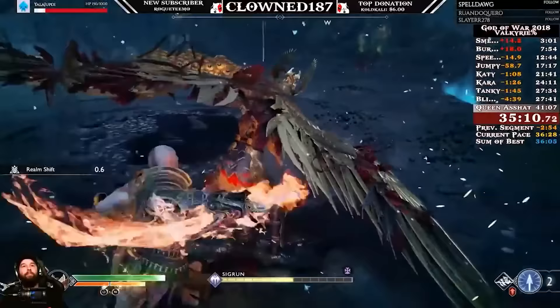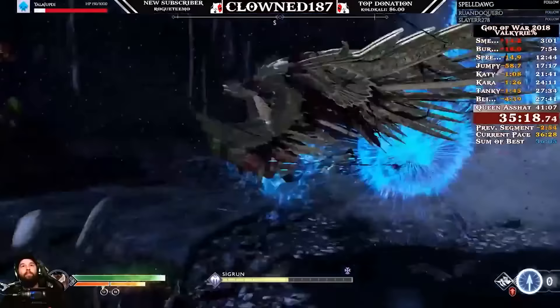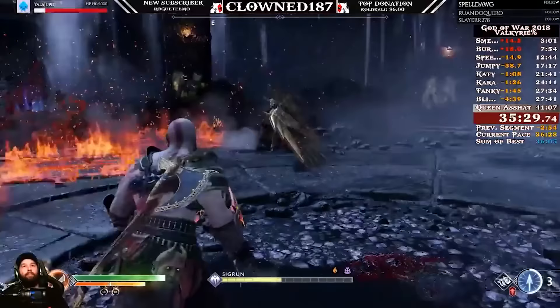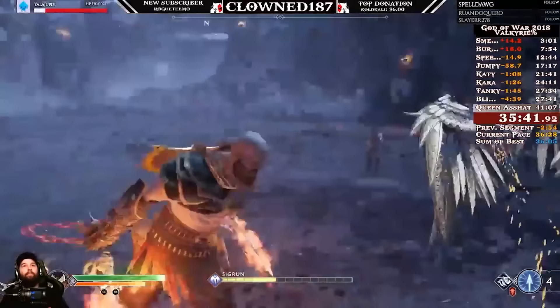Rob, how long did it take you to kill Sigrun in your New Game Plus playthrough? My New Game Plus run was like four minutes fifty seconds, or maybe four and a half minutes. I had two pieces of Zeus armor on. You got a ways to go, Rob. Because it was my first New Game Plus run, and you get the Zeus armor chest from beating her, right? So I didn't have it yet. I had the Zeus armor lens on — I did all strength and cooldown.